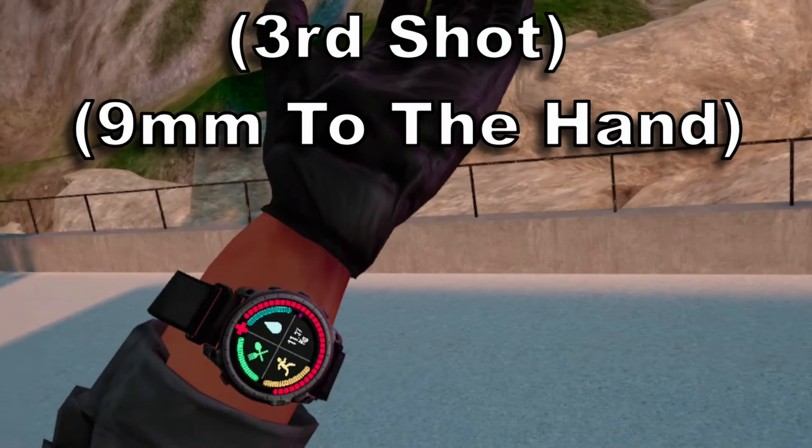As you can see, out of all three of those shots from nine millimeter with Vest B, it got me to half of my HP. I said I was only going to test one armor, but let's test tier six and see what the results are — one shot to the chest.